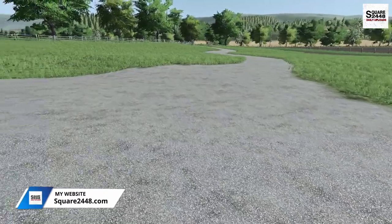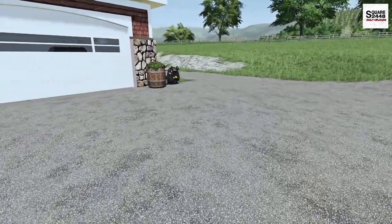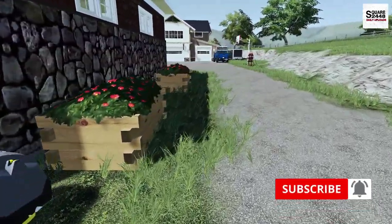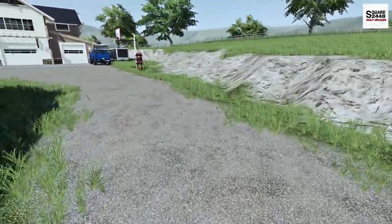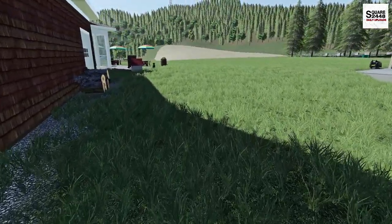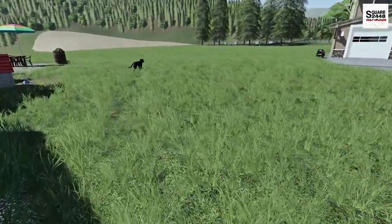It seems like a pretty nice fall morning here in Georgetown, New York. The leaves are starting to fall, which is pretty exciting. But let's see if we can find Diesel — he's always running around here. When we own 5-plus acres of land, he has a lot of area and he definitely gets a lot of exercise.